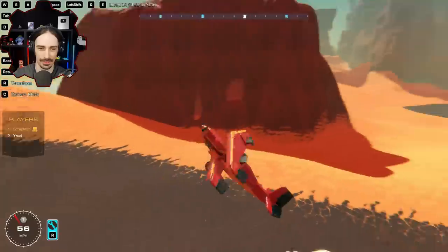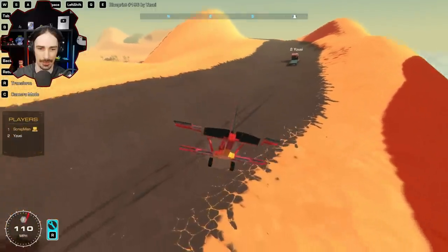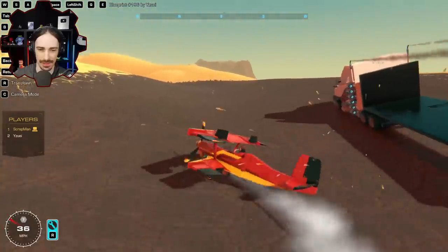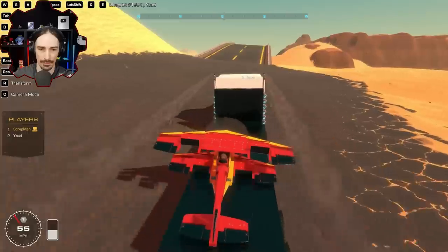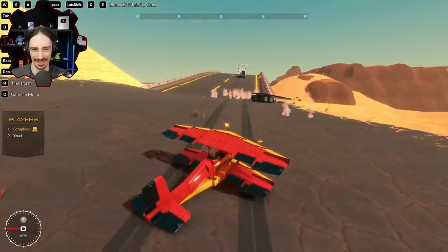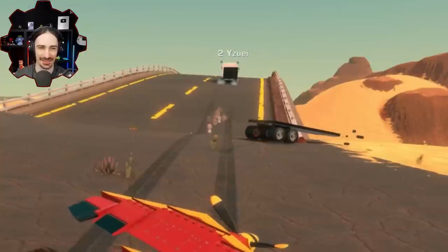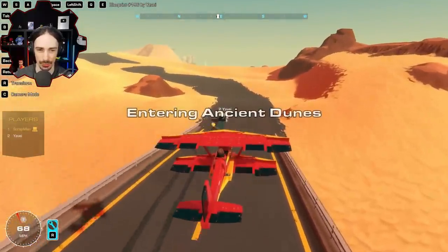Scrapman overshoots on one approach going a bit too fast and tries a loop but doesn't have enough speed. He tries again, coming in on a slight angle, and makes contact but the angle causes the plane to hit the wing clamps. He realizes the key insight: 'I should just land at the back and roll forward - that feels like the way to go.' The approach was good but the clamping wasn't quite right.